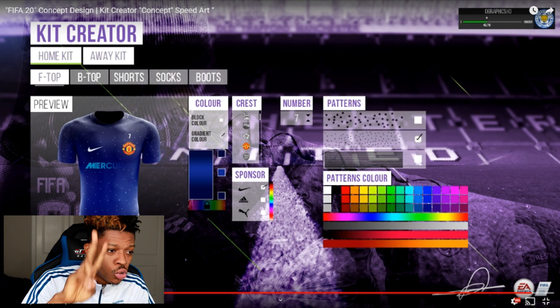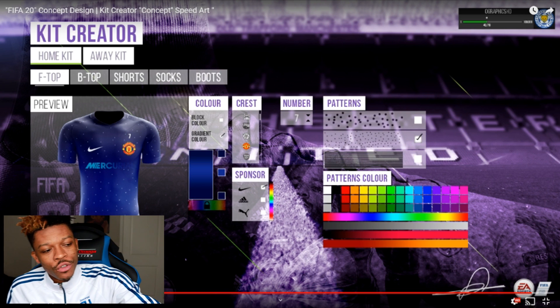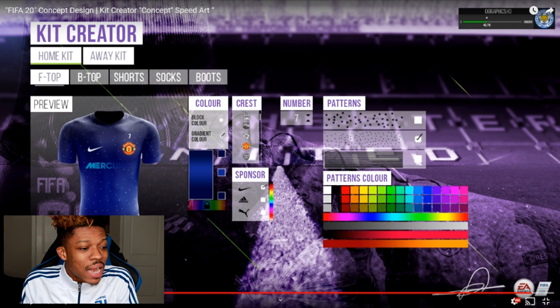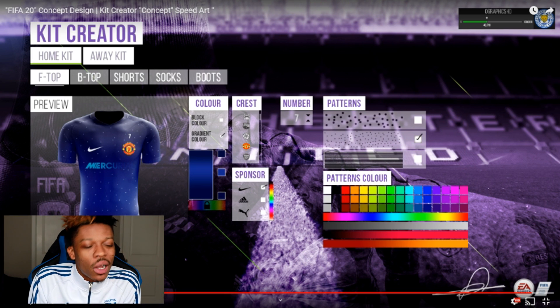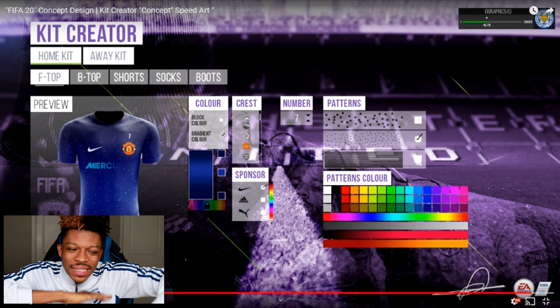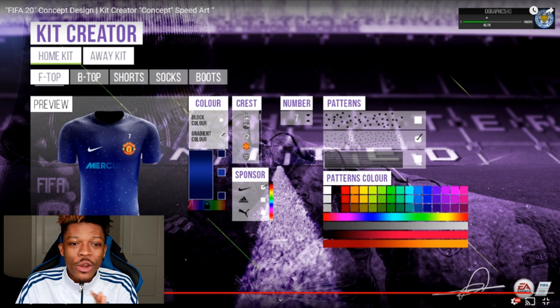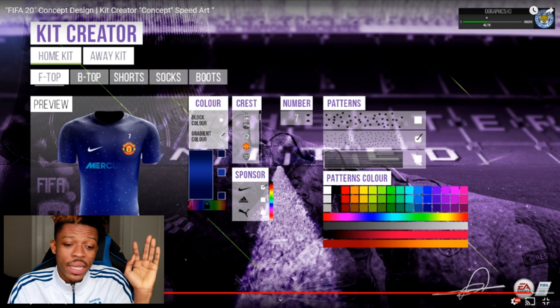We have the top, two tops, the shorts, the socks, and the boot — that's the preview of what he's got so far. I like it. If Mario Naitai starts wearing that, maybe without the dots — but at the same time the dots give him this galactic look. I will take it. What do you guys think about kit creators in FIFA 20? I will take it.